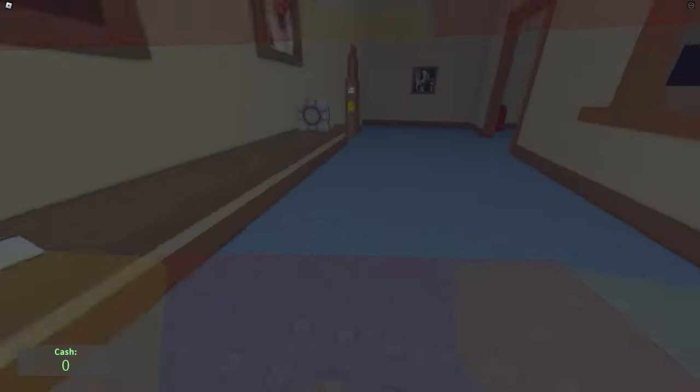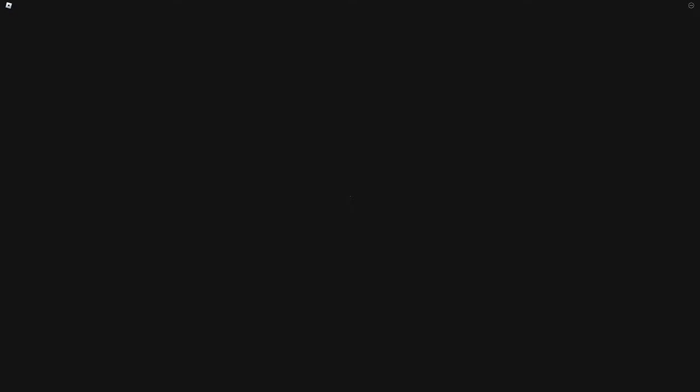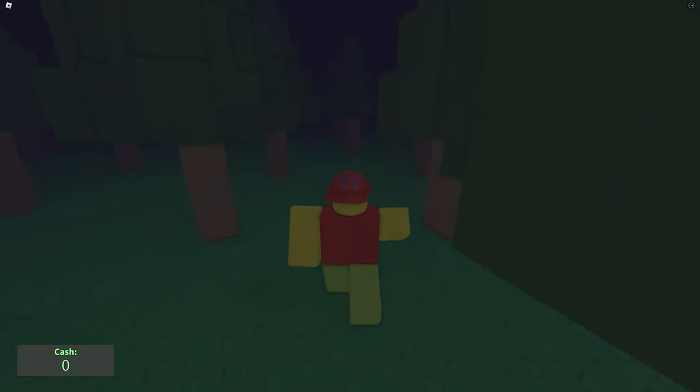You now have to go back into your kitchen. You will notice that the fridge is gone, and there is now a dark doorway. Go through and then walk forward slightly to the left.